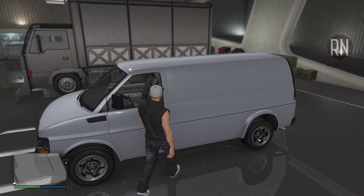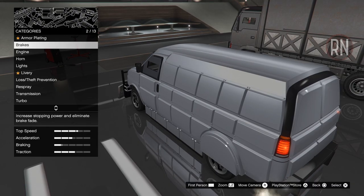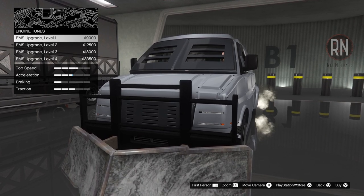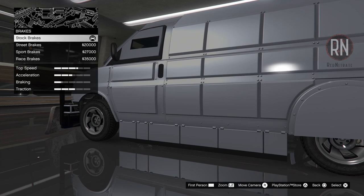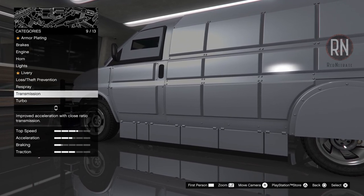All three vehicles can be upgraded and customized at the garage inside your nightclub, but honestly it's not really necessary. The armour can be kind of useful because it gives you a ram on the front and makes it easier to plough through traffic, and the performance upgrades will obviously make deliveries a bit faster, but none of it's actually required for getting the deliveries done on time. All of the missions are pretty forgiving, especially if you're selling in an invite-only lobby.